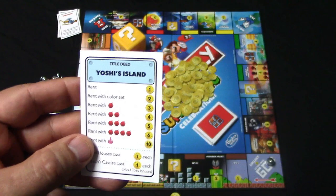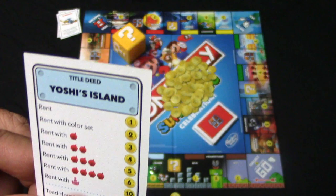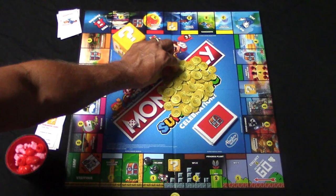Let's say another player moves and ends up landing on my property. I'll look and see how much he owes me in rent — in this case he would owe me one coin. The player would go ahead and pay me the one coin and then that would be it.